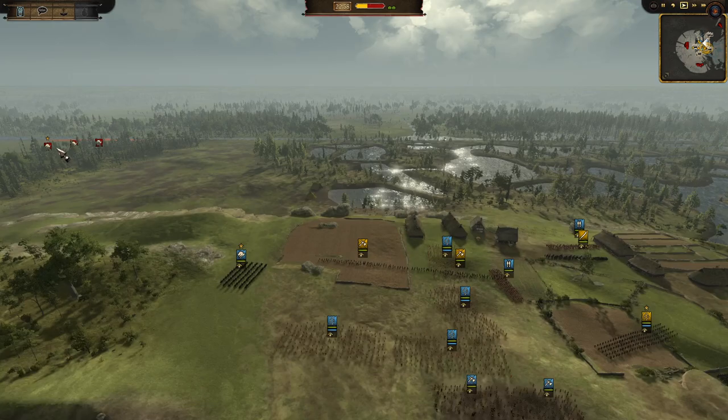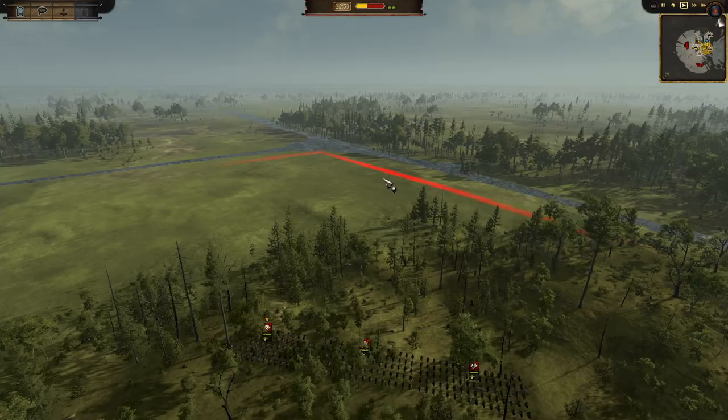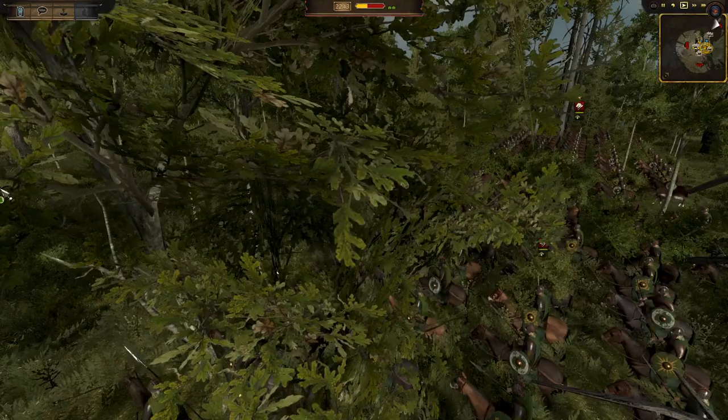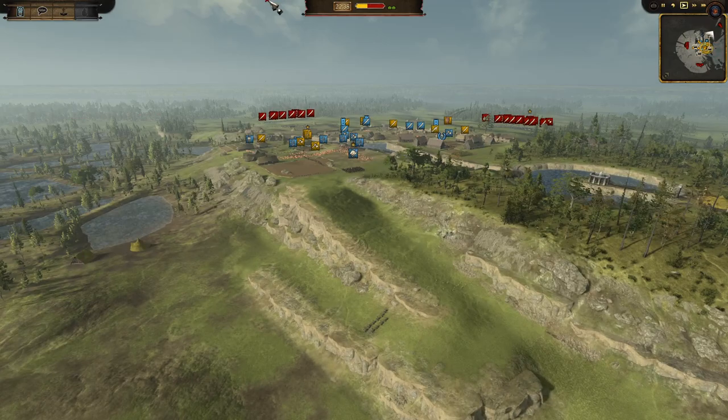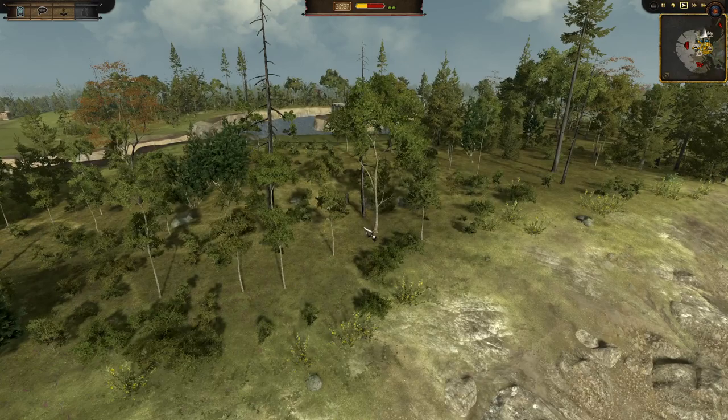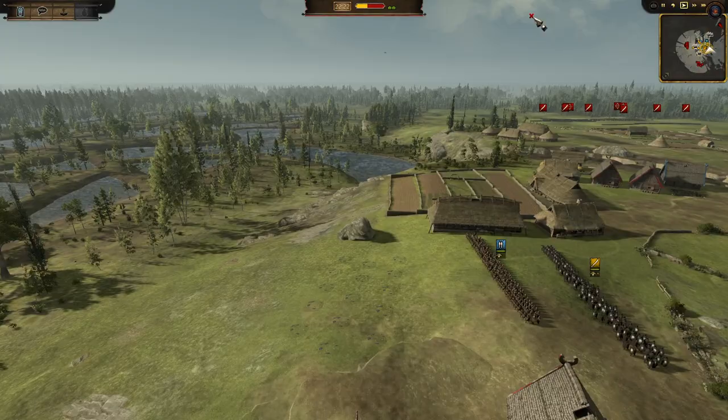We have Isengard and Dunland defending on this one, and it looks like you can assault from both sides. Rohan and Gondor are attacking — a bit of an alliance of men taking on the evil forces of Sauron. Rohan is keeping a sneaky force back to come rushing up the slope if needs be. There are a few choke points: a big slope here which can be defended and supported from the ledge above by archers and crossbows.